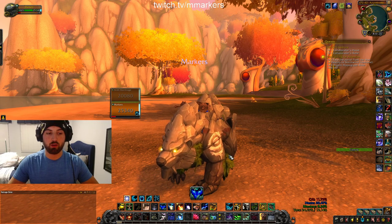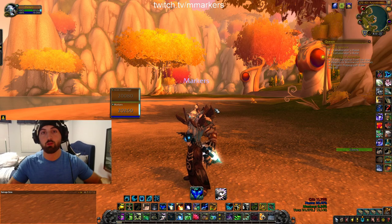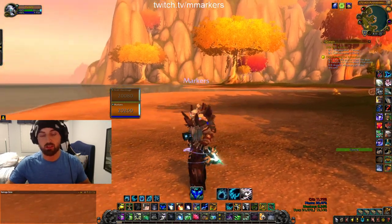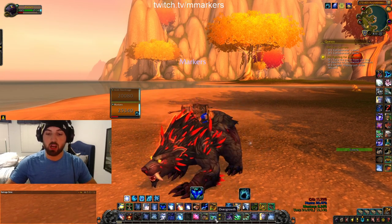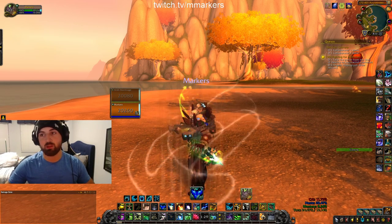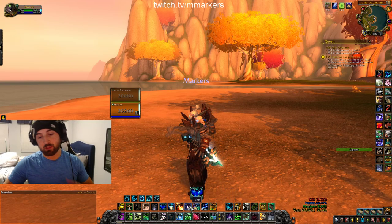With cat form and bear form I do keep a few binds the same: Dispel, Iron Bark, and Overgrowth. Dispel you can use in any form and it'll automatically shift you out and dispel the target — you want to be able to dispel really quickly, so you can be in any form and press dispel and it'll work no matter who you're targeting. Same thing with Iron Bark and Overgrowth — these are abilities you need to press quickly. So I can be in bear form, hit Iron Bark, it Iron Barks me and shifts me out at the same time.